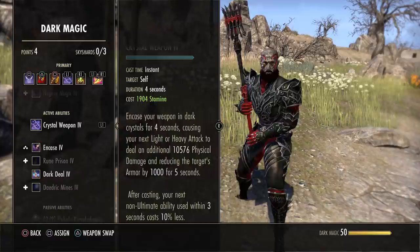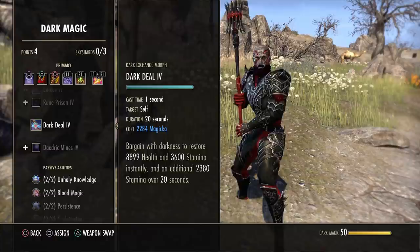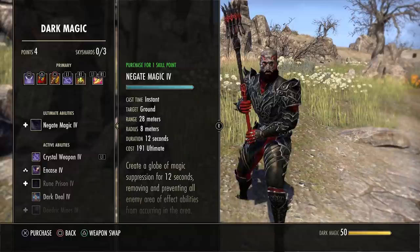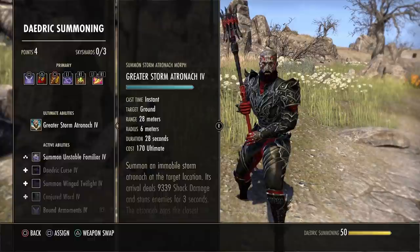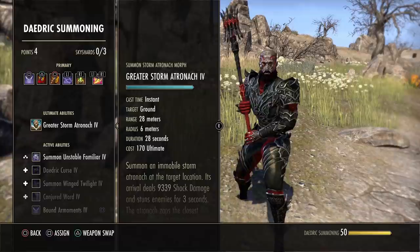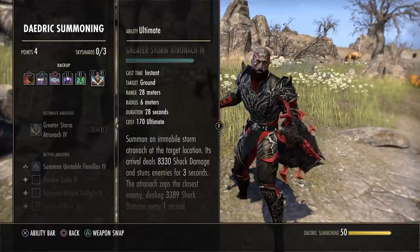Next is Dark Deal — get this as soon as you can. It gives you health, which helps with leveling, and you'll get used to having the sustain for grinding. Other than that, I don't suggest getting other class skills for Stamina Sork early on. For Daedric Summoning, the ultimate is pretty decent when you first start — it does AOE stun which helps with grinding, and you'll use it on your back bar end-game.